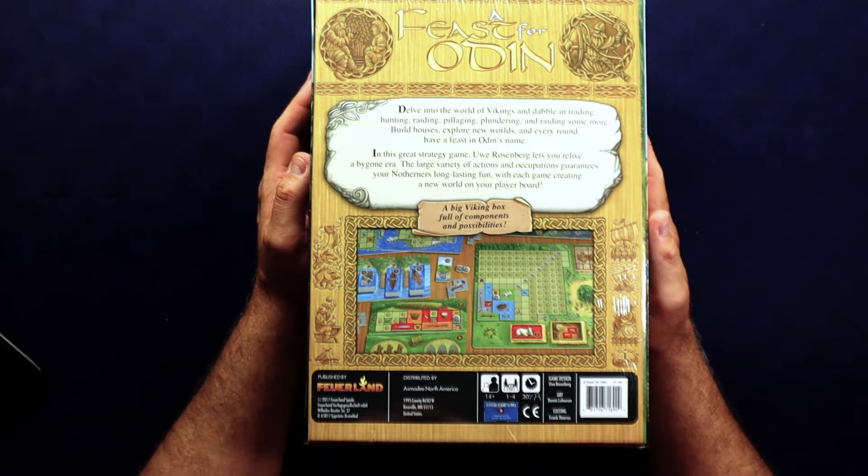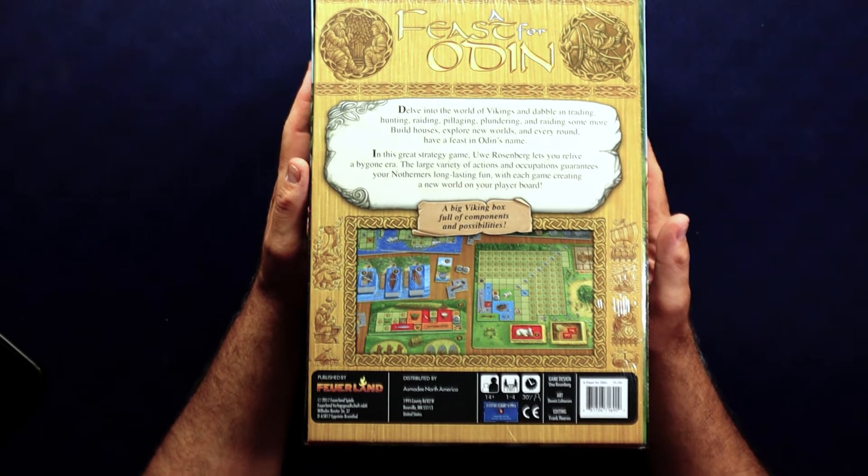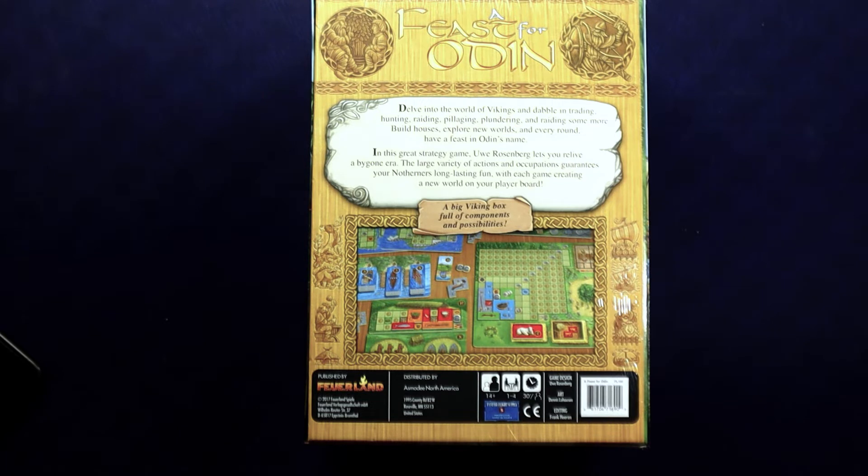The box says: delve into the world of Vikings and dabble in trading, hunting, raiding, pillaging, plundering, and raiding some more. Build houses, explore new worlds, and every round have a feast in Odin's name. In this great strategy game, Uwe Rosenberg lets you relive a bygone era. The large variety of actions and occupations guarantees your northerner's long-lasting fun, with each game creating a new world on your player board. A big Viking box full of components and possibilities.